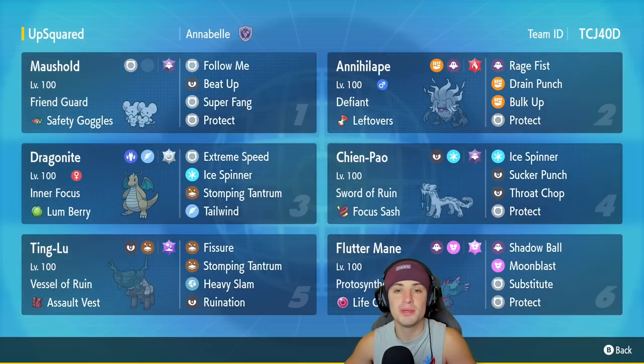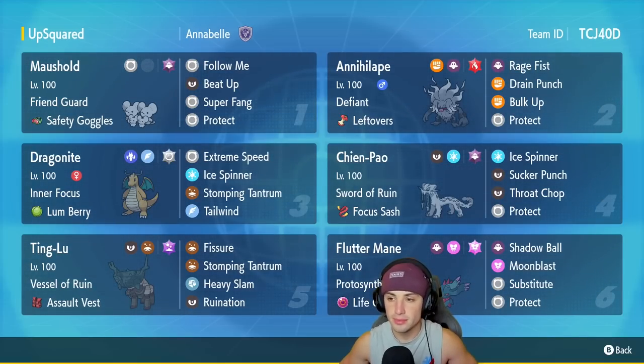Maushold is going to be our first Pokemon for today's team preview — lovely little support Pokemon, cannot go wrong with it. It pairs up perfectly with Annihilape. This one has Friend Guard, safety goggles as its item, and then Follow Me, Beat Up, Super Fang, and Protect. Annihilape is going to be our second Pokemon with Defiant and Leftovers. It's got Rage Fist to do crazy damage after Beat Up, Drain Punch for STAB and HP recovery, Bulk Up to boost attack and defensive stats, and Protect as its fourth and final move.